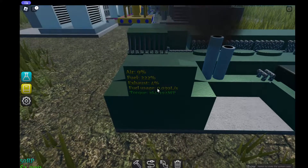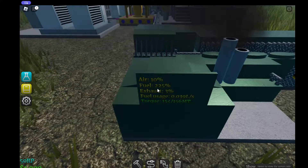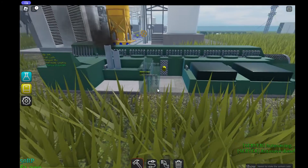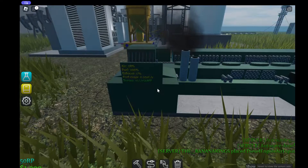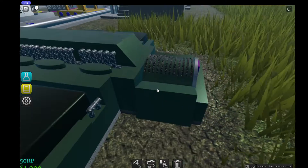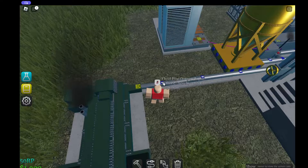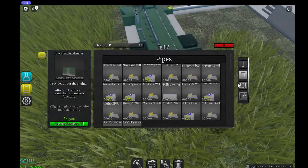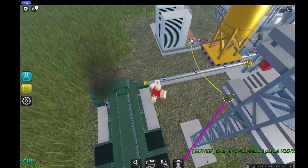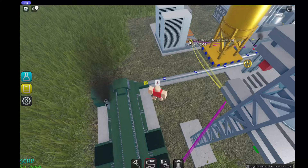We need an air input, not a fuel input — here we go. There we go. As you can see, we're using up our diesel and in return we're making power. I'm going to place an HMVT right here, connect it, and as you can see we're now producing power. Just like that, we've made a diesel engine and a diesel refinery to start making power for our machines.